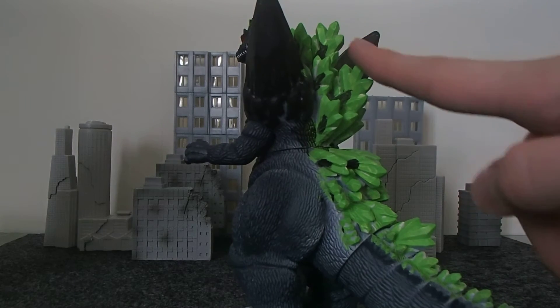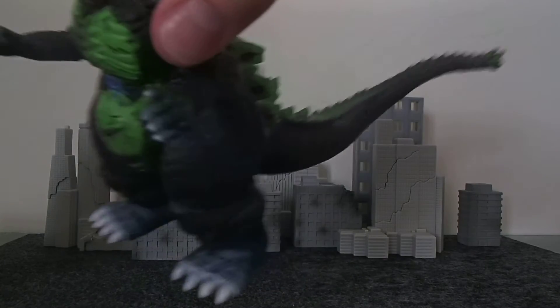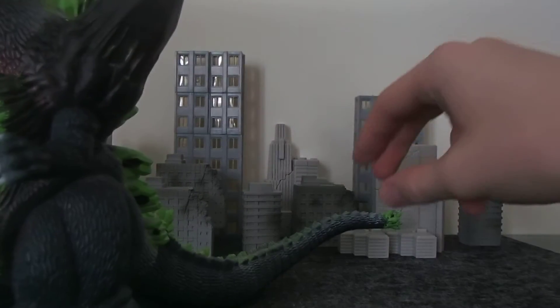The spines go from white to green, and the tip of the tail is painted green as well. One of Super Godzilla's attacks would be to flick his tail, and this ball of energy would just go pew.